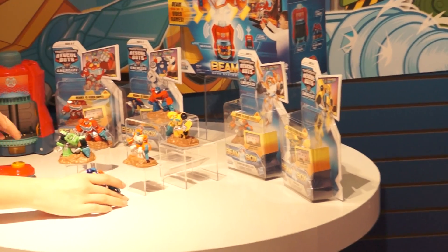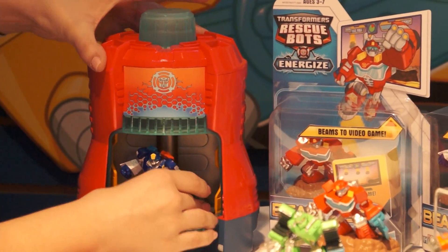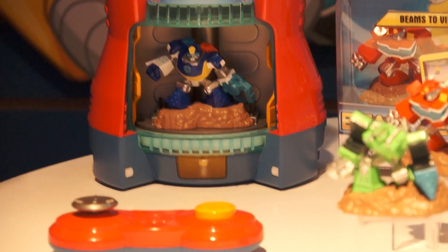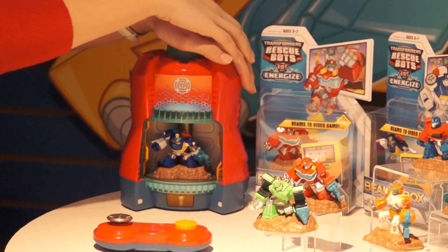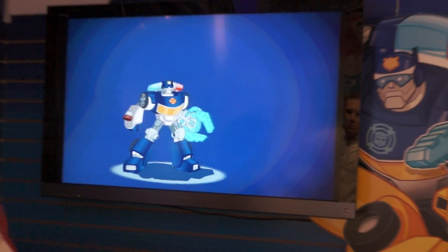The preschooler is going to choose their Transformer Rescue Bot. For today we're going to use Chase, the police bot. We're going to press him into the game and already he's come to life with lights and sound. Now we're going to press the energizer button and magically he is being transformed into the digital world right in front of our eyes.